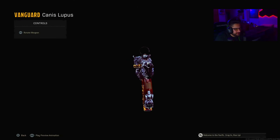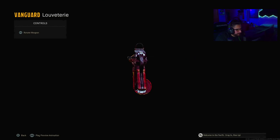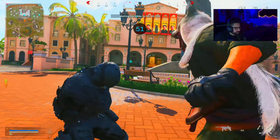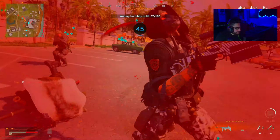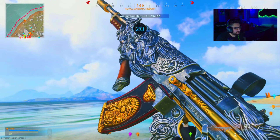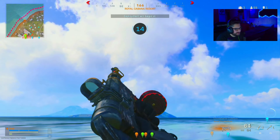Here we are in Warzone. Here's how the gun looks in Warzone — gold, diamond, atomic. We got the MP40 here: gold, diamond, atomic. Oh, the skin looks a little different here. And here's the weapon inspect. The MP40 has one too.